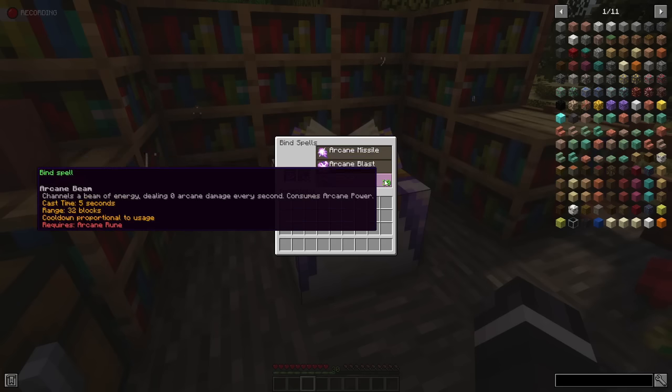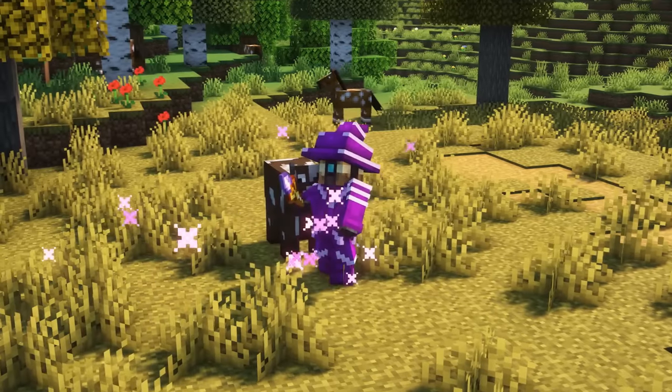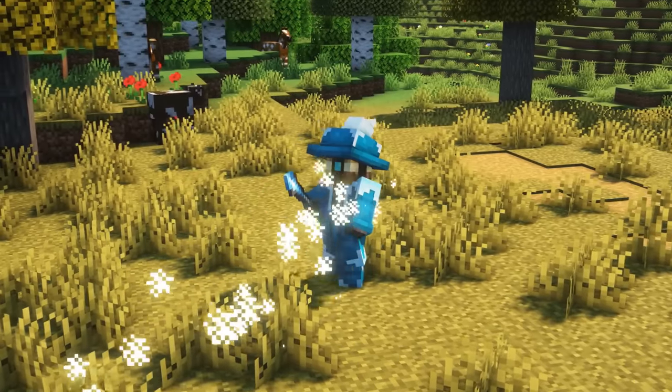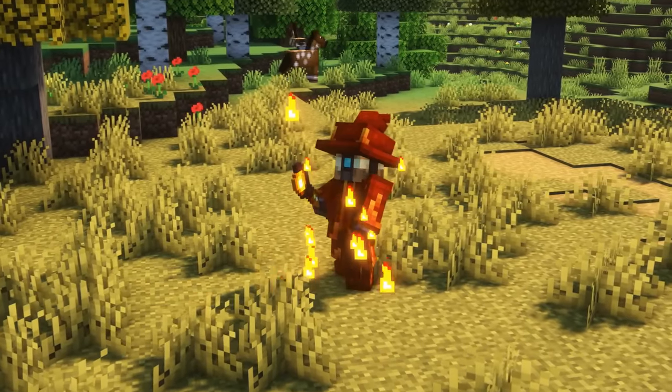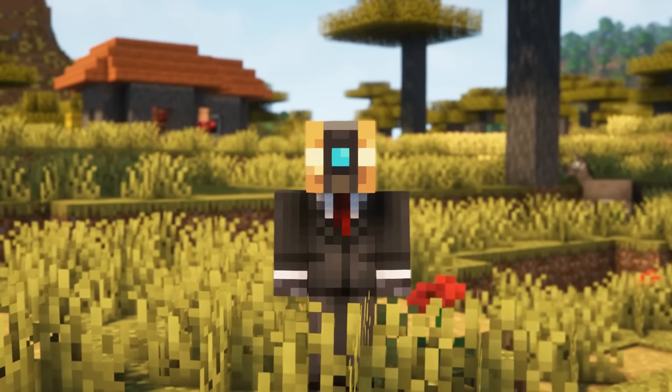After you bound one or multiple spells to your spellbook, you can equip it in a new equipment slot in your inventory. Since you can only equip one book at a time and the book can only contain the spells of the matching class, you can only use the spells of one class at a time. Now that you have equipped your book, how can you cast your spells?